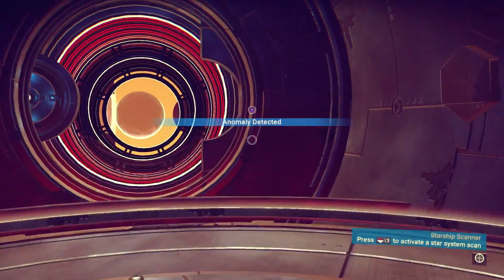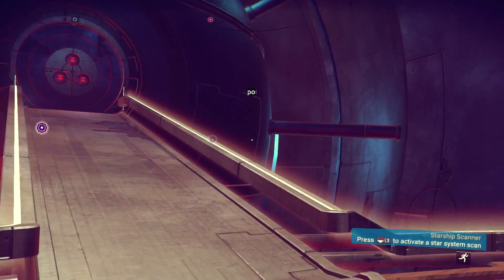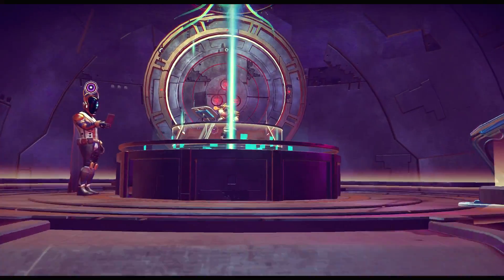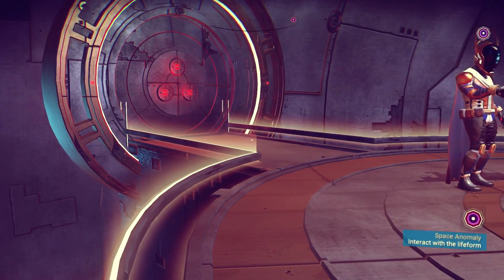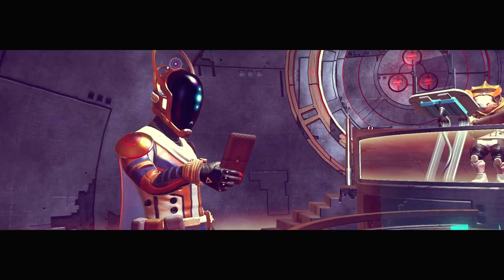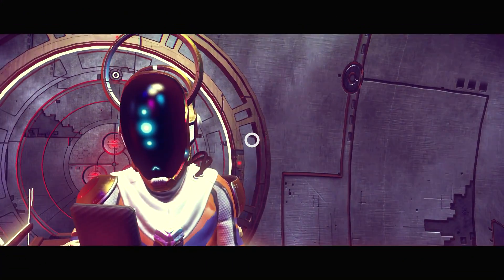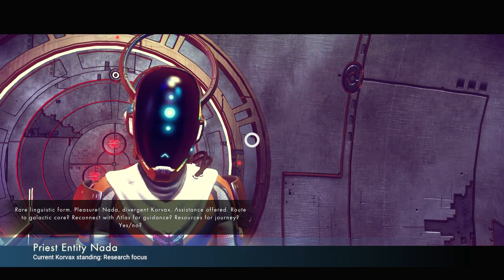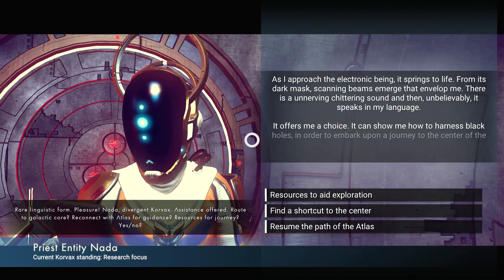What are we finding here? Look at this place. I'm actually very curious what this is going to be. Hi. Nice cape there, dog! He looks like some sort of sorcerer. You guys are working together. Nice priest outfit. Rare linguistic form. Assistance offered — route to galactic core, reconnect with Atlas for guidance, resources for journey. Yes or no.